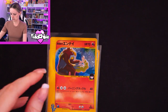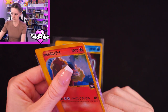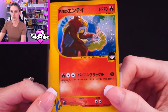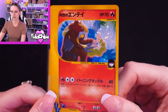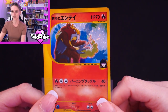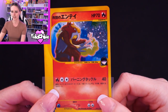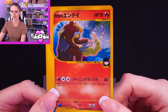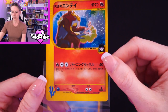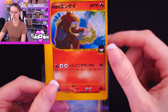In such nice condition. Then we are moving on to Rocket's Entei — beautiful card. Was there a swirl on this one? Yeah, I think there's nearly a double swirl going on just there. It's trying, it's not quite there, but you can just see it when I catch it. There's the front, and again first edition stamp down there and the VS symbol.